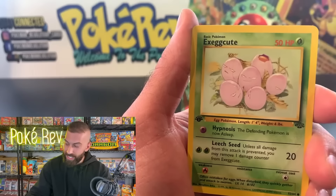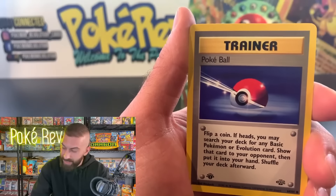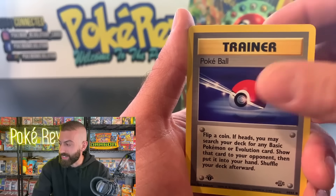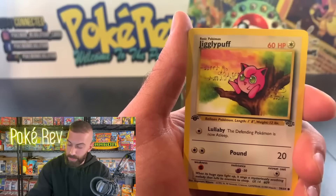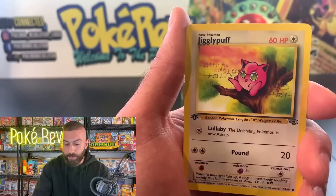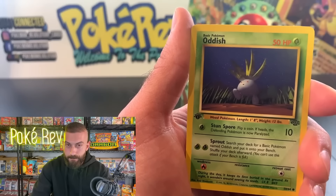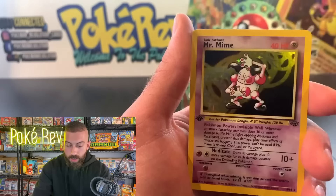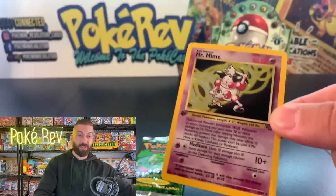Venonat, Exeggutor, Pokeball — here comes the luck. Ryhorn, let's finish strong. Jigglypuff, an Oddish — and we got a Mr. Mime to finish it off. That was our only duplicate. And that wraps the Jungle box opening.